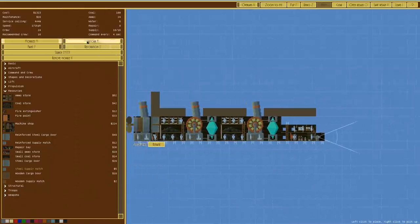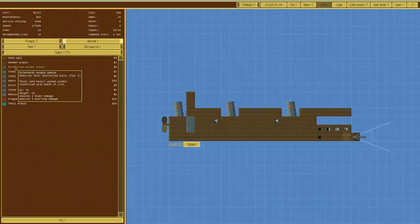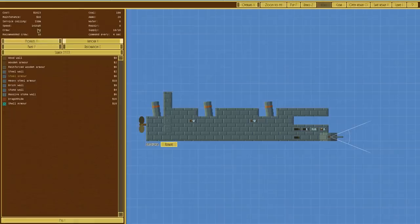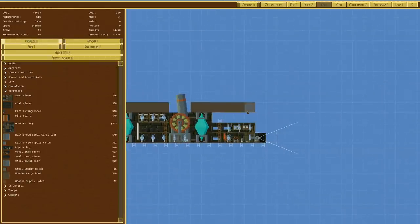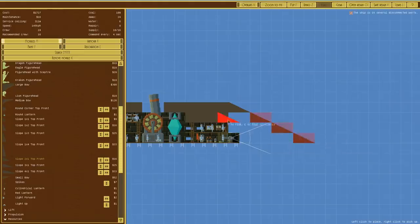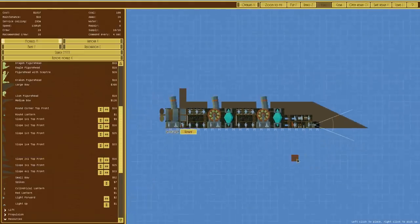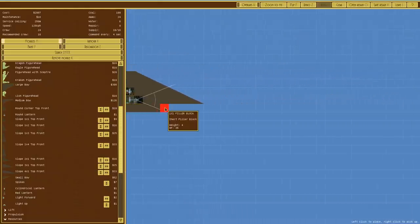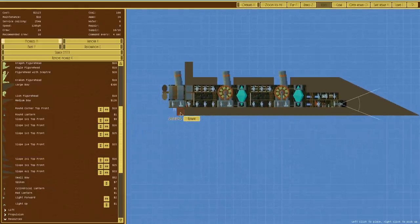We need supply hatches — going to resources, we need ten steel supply hatches. Currently it's wooden armor but we'll go with steel armor — that's fast enough with a good service ceiling, so that's fine. We need to remove that, start sloping this down, go to shapes and decoration, pick the two-by-one slope, and slope it down. Then basically just fill the rest in — that's where things will drive on.